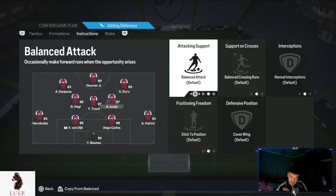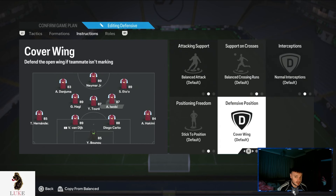The right centre midfielder is on completely default settings, including cover wing. So as my left centre forward tucks into that left mid position of a 4-4-2, my right centre midfielder will drift ever so slightly wide, playing as that right midfielder of a 4-4-2 when we don't have the ball. But then when we get the ball, as Danjuma pushes back up into that left centre forward position, Yaya Toure will push back into the right centre mid position.